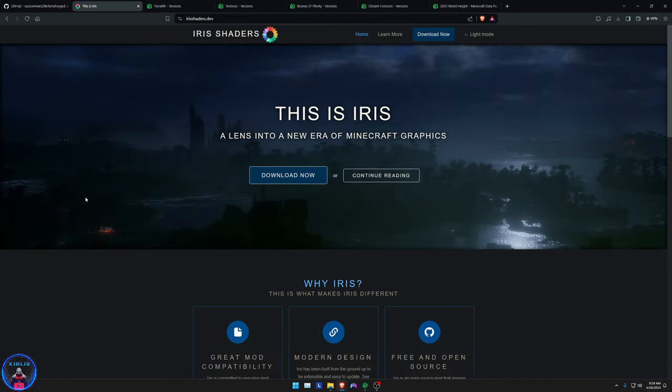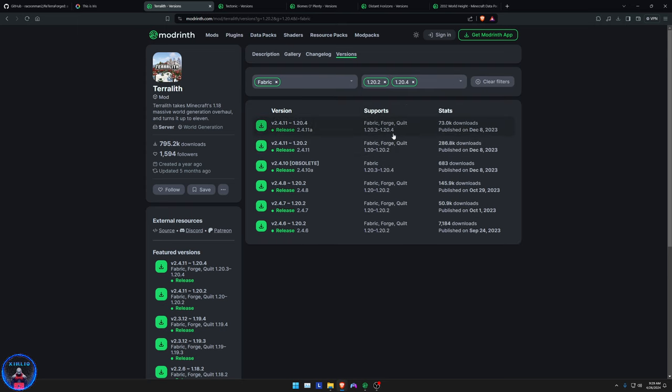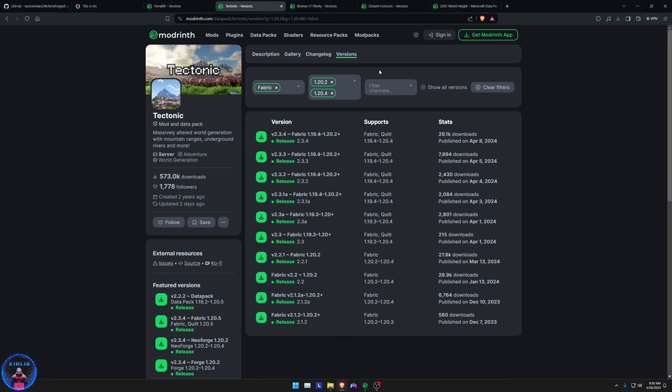You'll also need to hop on the Iris Shaders dev page — download the Iris-Sodium pack, which also comes with the latest version of Distant Horizons. Then you'll need TerraLith — make sure you download TerraLith for 1.20.2 and also for 1.20.4. Keep in mind there are two separate profiles, so separate everything. Also make sure it's for Fabric, because not all versions have both Forge and Fabric. Get Tectonic as well — for 1.20.2 and 1.20.4.